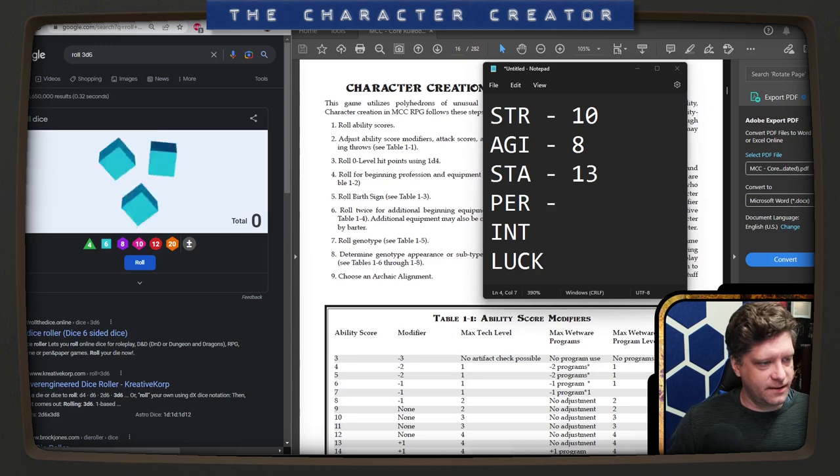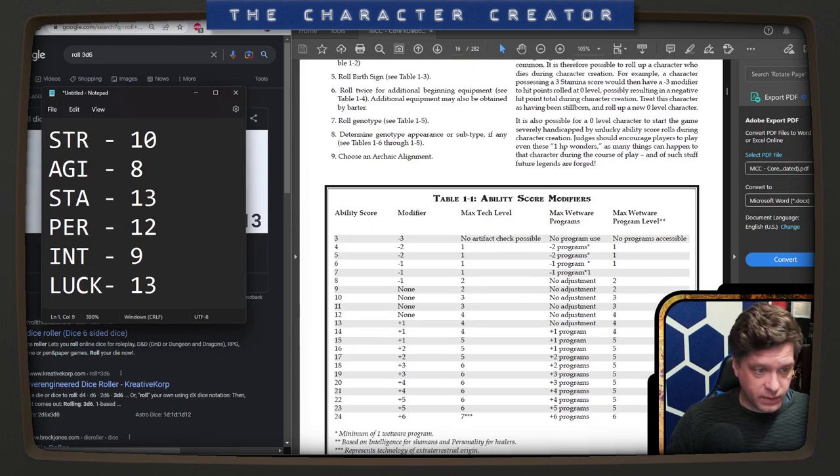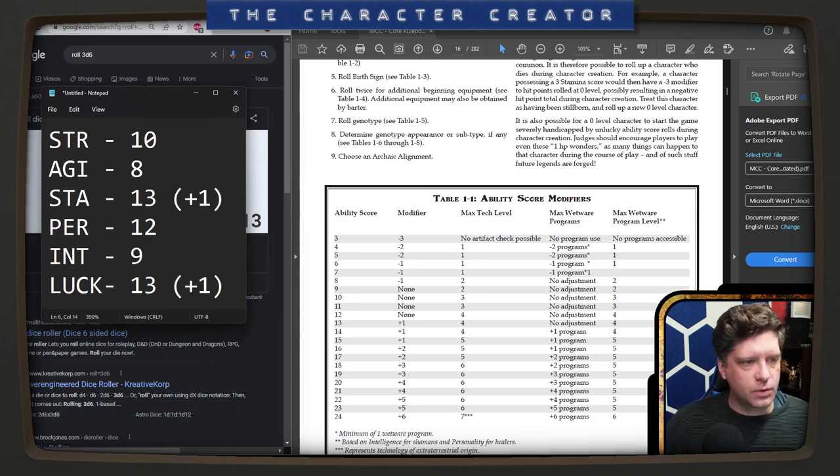Personality — twelve. Intelligence — nine. And our Luck — thirteen. So with these, we have a zero modifier. A thirteen is actually a plus one, so that's encouraging. We have a plus one to Stamina and Luck, and a minus one to Agility.